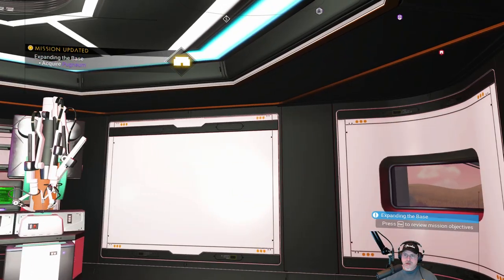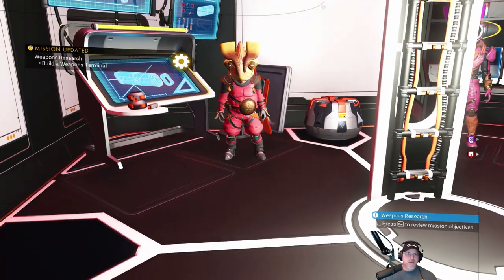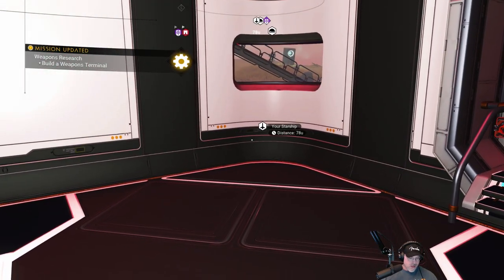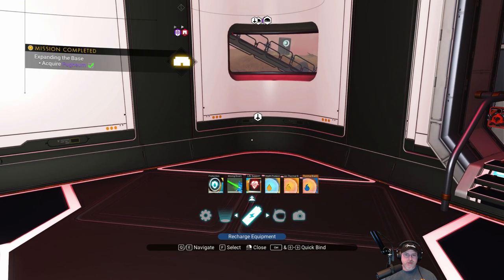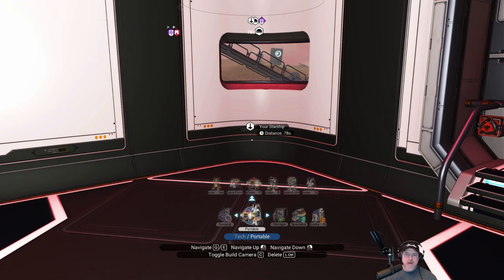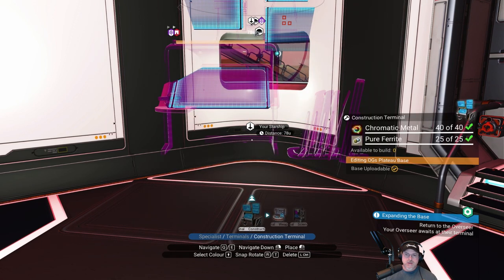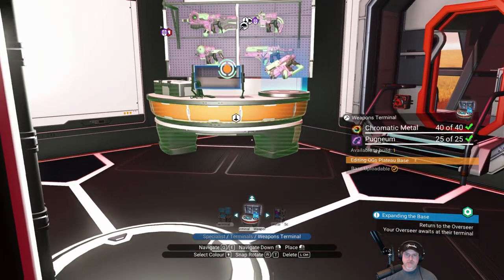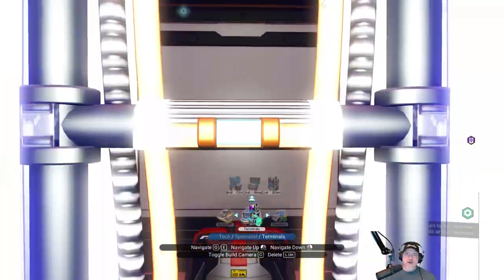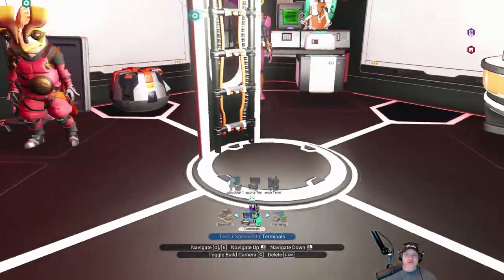So we're going to build the weapons terminal and put it in this corner. How do I get into the build menu in normal mode? I think it's X... no, it's Z. There we go. We want tech specialist terminals, and we want a weapons terminal. Boom, it is done. That's a pretty cool looking weapons terminal. These guys are going to be cozy in here when it's all said and done.